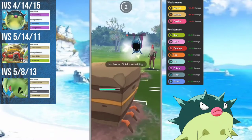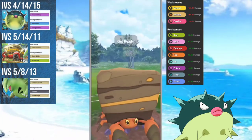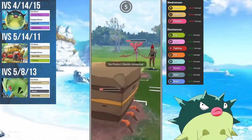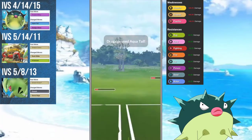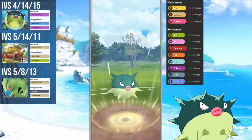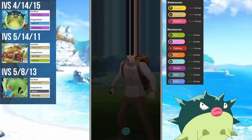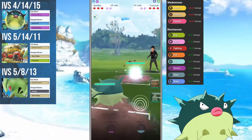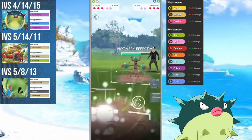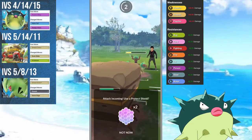Quillfish has a very interesting typing, very similar to Tentacruel, however I would argue that Quillfish is a lot better. Getting access to Poison Sting allows it to charge Aqua Tail incredibly quickly. Sludge Wave obviously takes a little bit longer, but it's worth the patience because it can pretty much one-shot anything that is weak to poison, doing tremendous damage unless they resist it. Being part Water type also means you can take on Ground types by spamming Aqua Tail at them, forcing them to throw a shield.